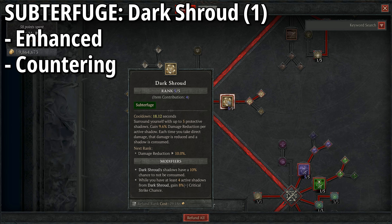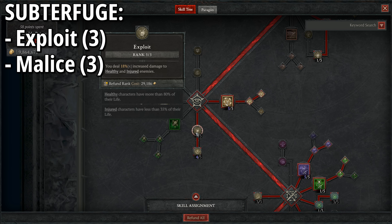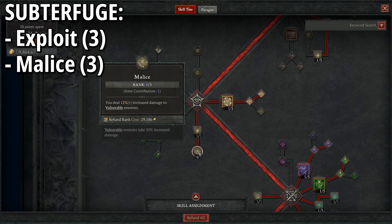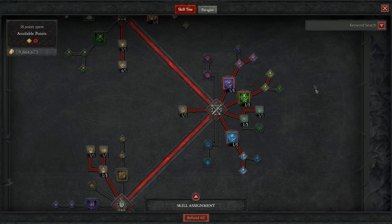Importantly, Dark Shroud won't be on our hotbar — we get the shadows through other means. What's key to know is that at six out of five ranks, Dark Shroud gives 10% damage reduction per active shadow. With maximum five stacks that's 50% damage reduction for the first instance of damage, then 40% for the next, then 30%, and so on. So getting as many ranks as possible into this ability via gear is vitally important.